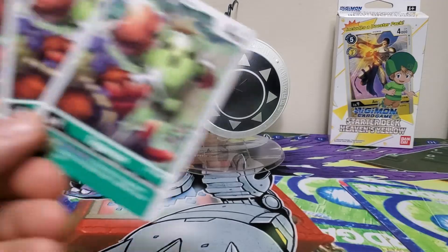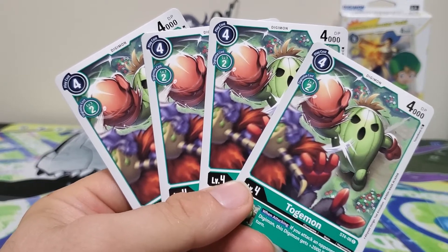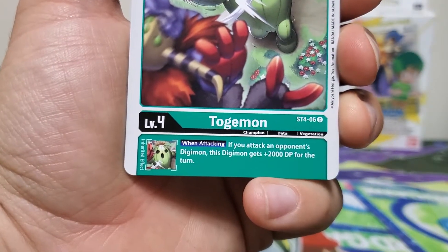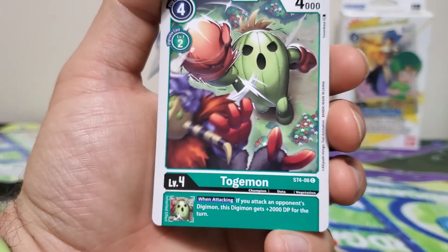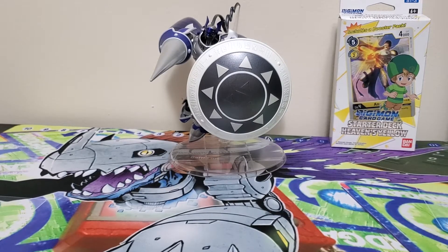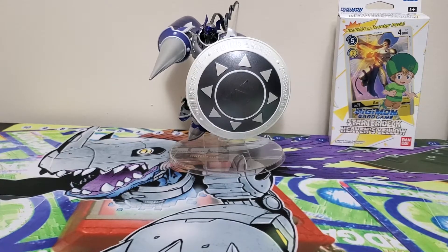Now on to the champions. We start with four copies of Togomon — four play cost, two Digivolution cost, 4000 DP — and when attacking an opponent's Digimon, this Digimon gets plus 2000 DP for the turn. This again fits into the strategy of suspending your opponent's Digimon and attacking into them, though at the same time you need to get rid of security cards. Not sure how good that would be; we'll see with the rest of the deck.